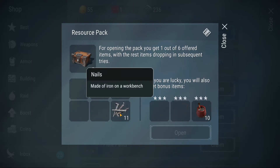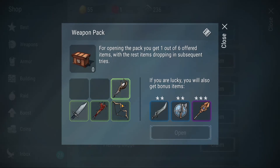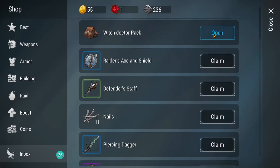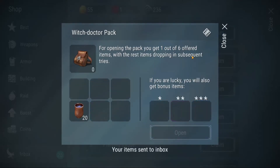Resource pack — yes, I needed those nails bad! Weapons pack — little support stuff, and we ended up getting ourselves a Raider's Axe and Shield, which is actually half decent. I actually lost that during the raid, so to pick one of those up is excellent. And some Witch Doctor Free Packs — that's okay.